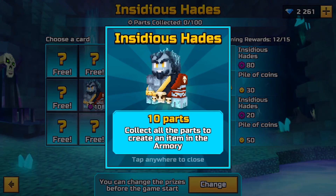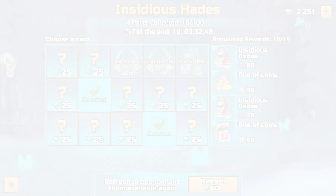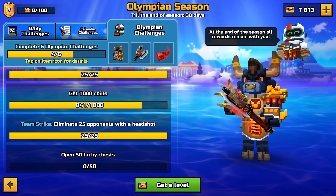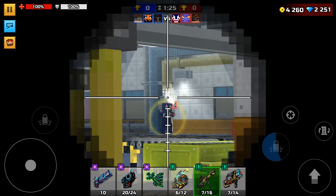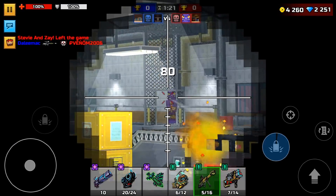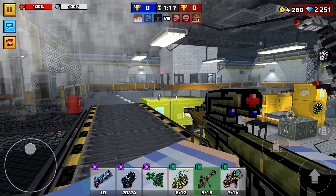Whether to spend the currency for the sake of getting a weapon is your business. The next task is 25 headshots in team strike mode. It is best to use powerful sniper rifles, but you can also use weapons with head enlargement mechanics. I recommend that you complete the task on the facility map, where the matches are faster and your opponent is always in your field of vision. Then it all depends on your skill.